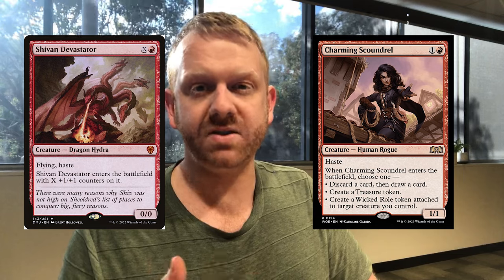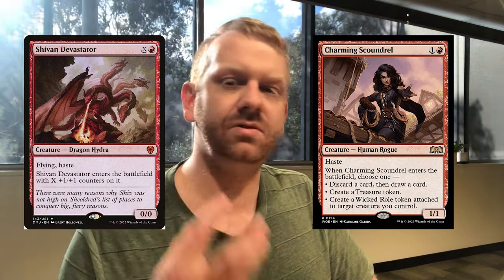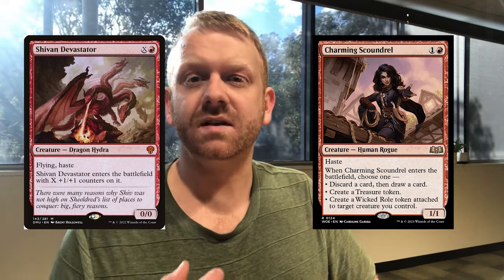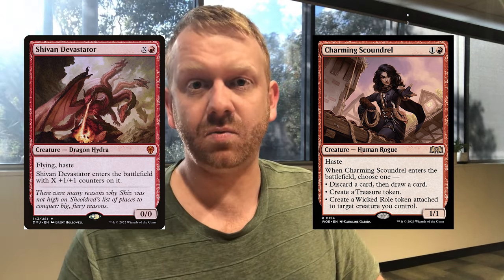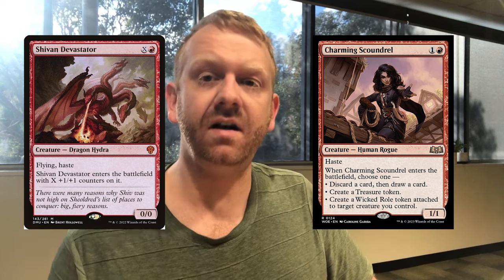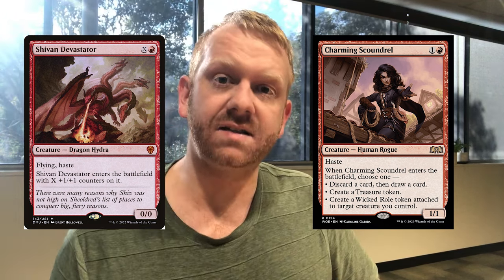Two other extremely good cards to craft are Charming Scoundrel and Shivan Devastator. Although these are far from must-crafts, they are both absolutely fantastic inclusions — especially Charming Scoundrel with its double permanent creation synergy with Godric — although I personally love to play a couple of copies of Shivan Devastator just for the fireball-off-the-top-of-the-deck situation.